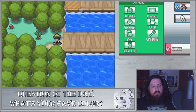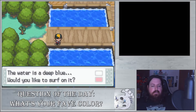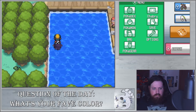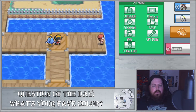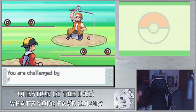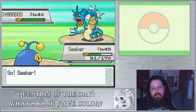We'll go up here. There's a Cut tree right there — a tree that you can cut. There's also an item down here that we could get. We need Cut for that too. I'll have to go get my Cut Pokemon sometime if I want to get those. This thing doesn't even say what those items are.